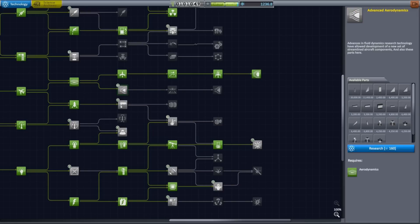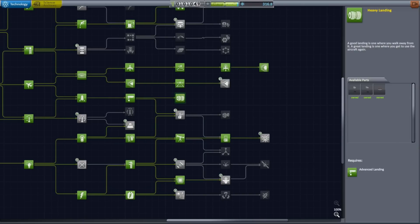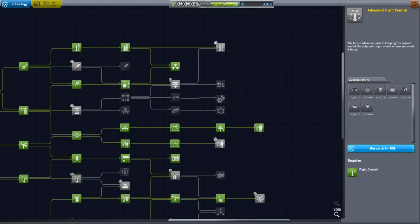First, let's pick all of the important technologies that we need. With all the science that we've got from our Minmus mission, we can unlock almost everything we need — from engines to fuel tanks, antennas, science equipment, and docking ports.